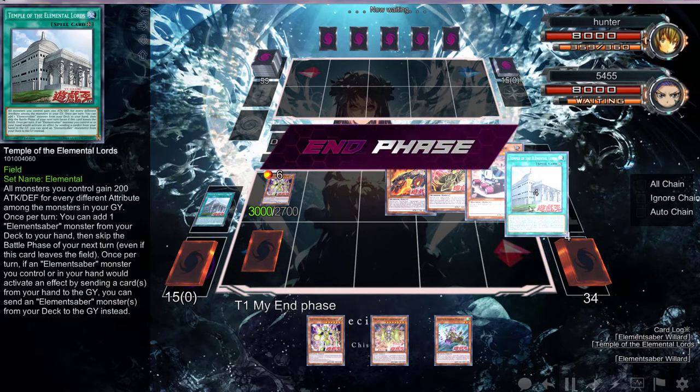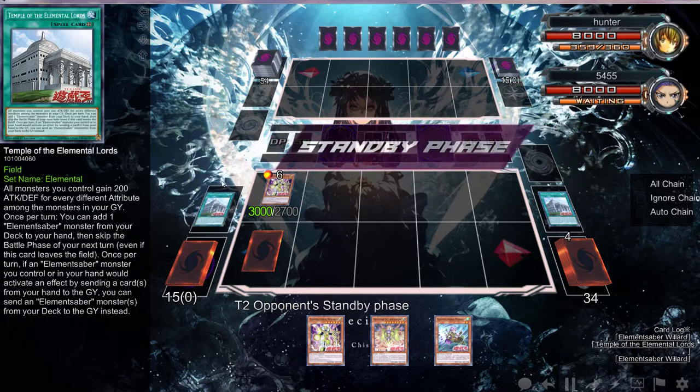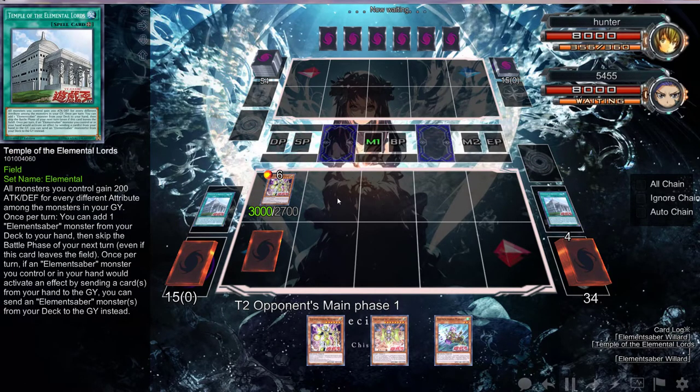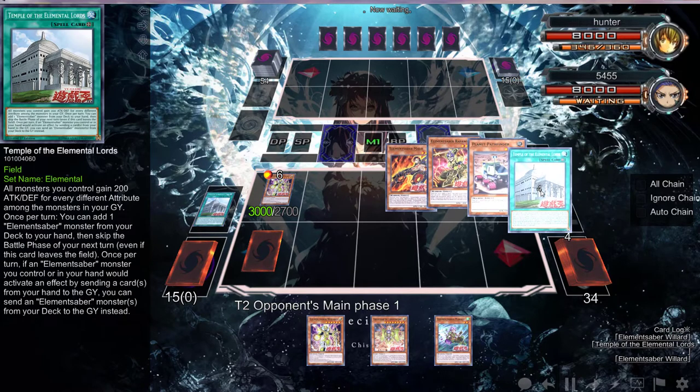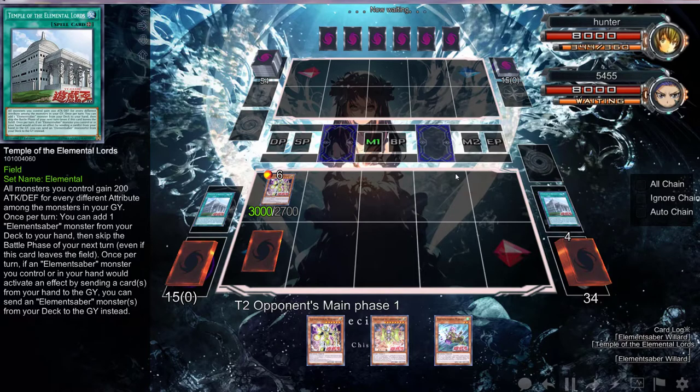Yeah, I feel like this is a cool standard hand. We're going to have to skip our battle phase regardless. It's a 60-card deck — probably shouldn't start deck thinning. He might start off with Left Arm Offering, he may start off with Grass is Greener, or he might just beat our face in with multiple different effects.